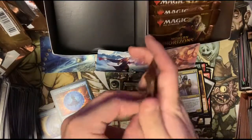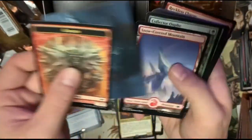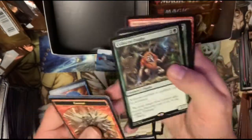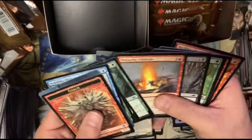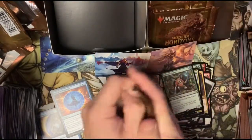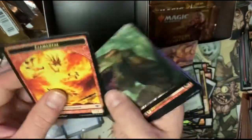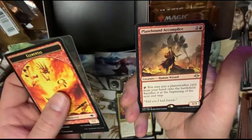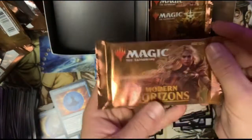Looks like we got six packs left, guys and gals. Are we gonna get any other hits? We got a goblin, got that guy — ooh, snow-covered mountain and a Collector Ouphe. That's a good card, I like it. And we got Scuttling Sliver and some sliver stuff. And Mother Bear. Five packs left. Oh, I'm just gonna go to the other side — that side was giving me too much trouble.